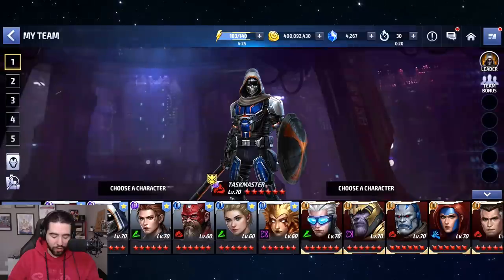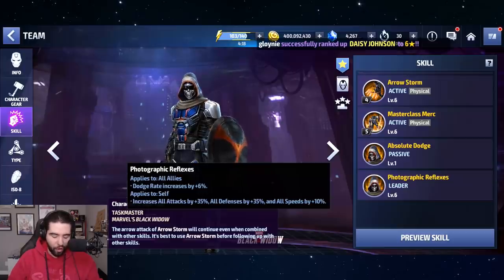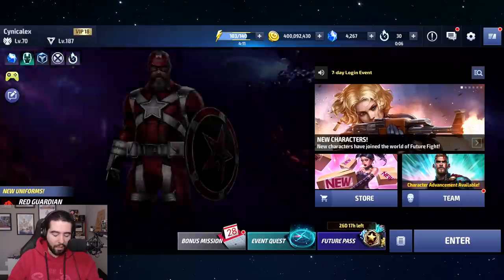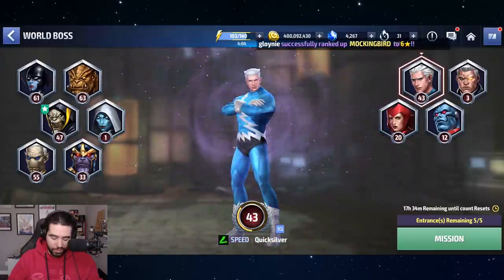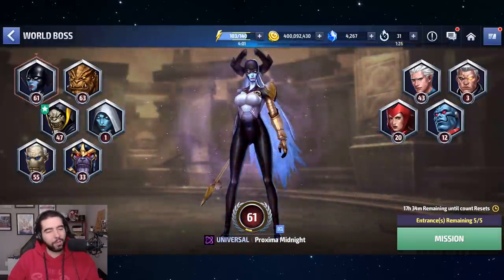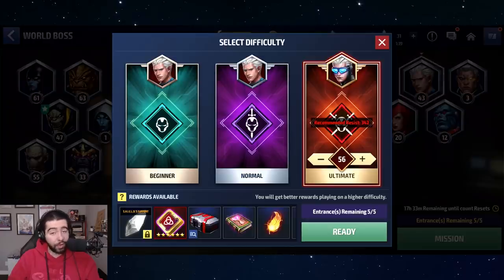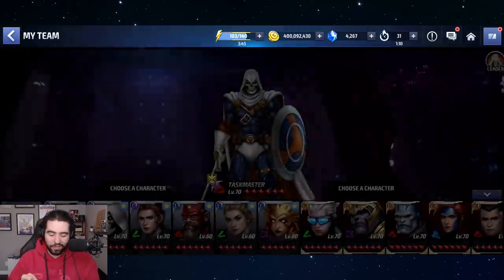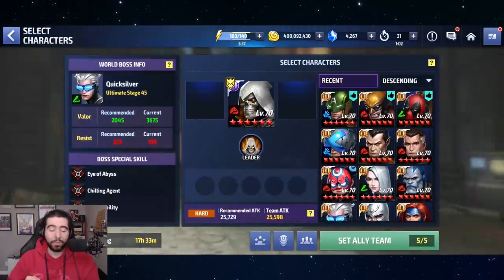Let's go into some gameplay and test him out. First, a brief reminder of how he plays without his uniform. His leadership is the same — dodge, all speed, all attack, all defense — it's crazy, one of the best leaderships in the game, but it only applies to him. We're going to take him against Quicksilver at stage 45 and bring along enough ignore dodge. He's got 20 from his passive, so we're at 23 and just need to make up the last 80.